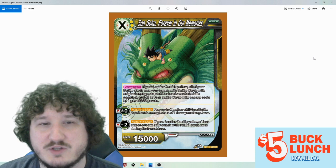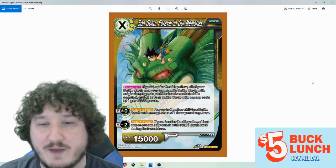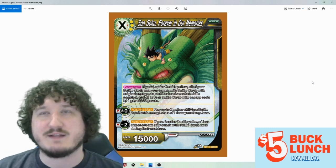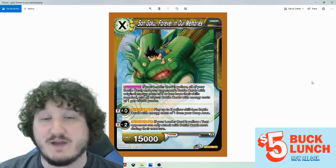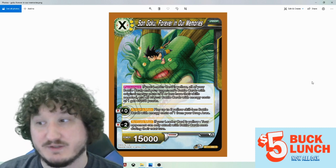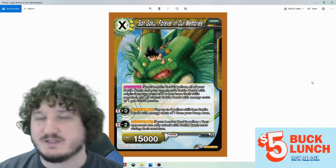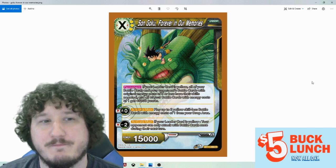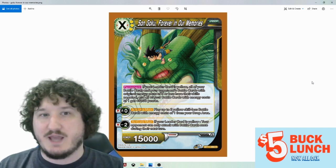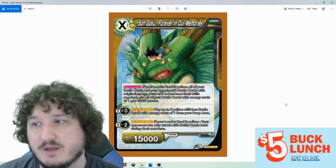Son Goku Forever in Our Memories is a three-cost yellow unison. If your leader card is yellow, all of your battle cards and all your opponent's battle cards with original energy costs five or less have their skills negated, and all your battle cards with energy costs of one get 5k power. What this means — as far as I'm aware — is it stops any on-board effects, including autos when they come into play, but it will not stop things in the combo area or hand effects. It's similar to the King Vegeta 6-drop wording — it won't stop in-hand or counter skills, but any auto-when-it-enters-the-field effects will be negated. So things like a Beerus-type card and anything of that sort.